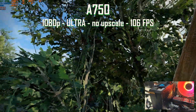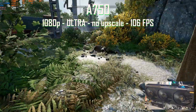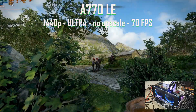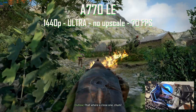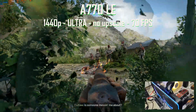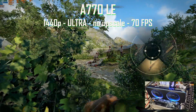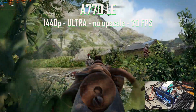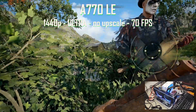The A580 at high settings, or maybe even ultra, would likely reach a similar result to the A750, just a little bit lower. Switching to the A770 LE, a 16GB VRAM GPU, we also step up from 1080p to 1440p. Keeping the settings at ultra and still no upscaling, we get an average of 70 FPS. This is a game where the A770 can shine — it's pegged at 99% and we're using 14.2GB of VRAM out of 16.